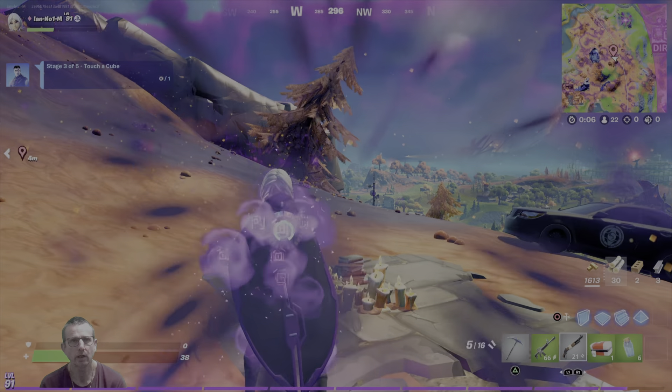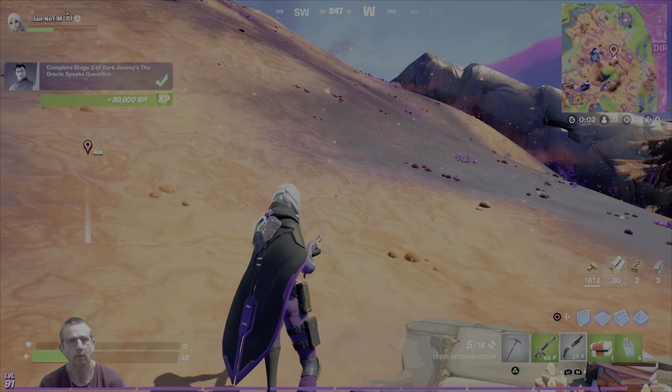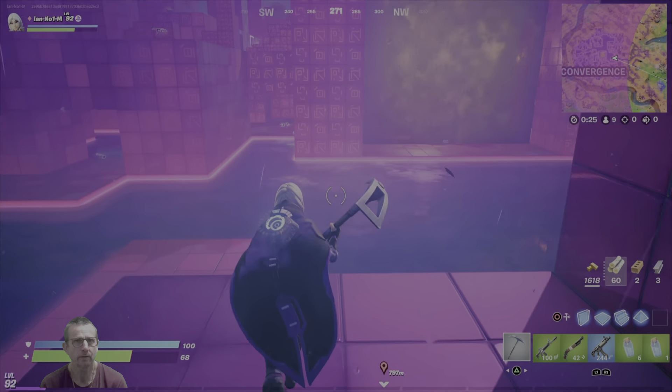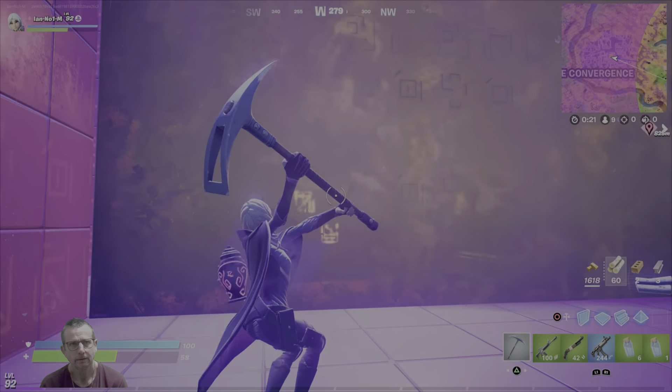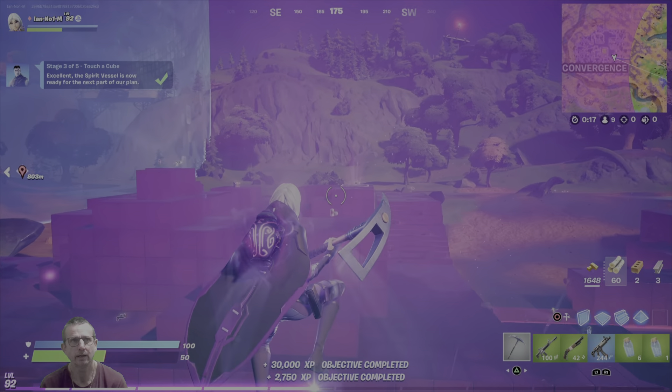Stage three — we have to touch a cube. The cube's in the middle of the map now, I think. The blue cube would count probably, but the yellow cube is in the middle there, so go and touch that. In the storm again — spend a lot of time in the storm today. There you go, touch the cube. Stage three done.